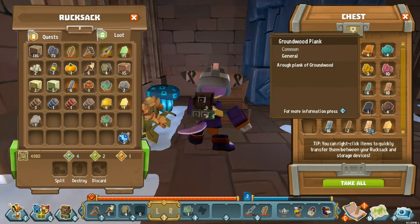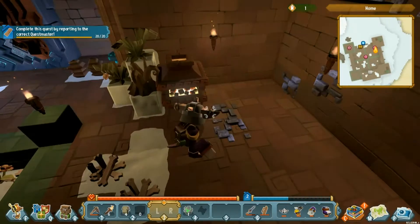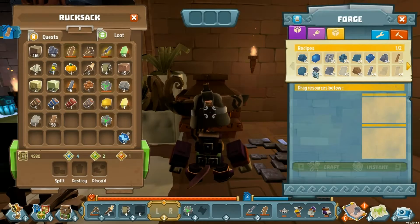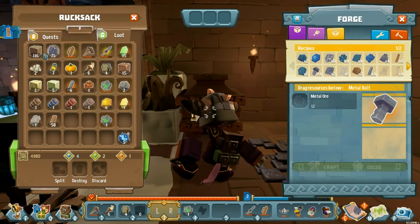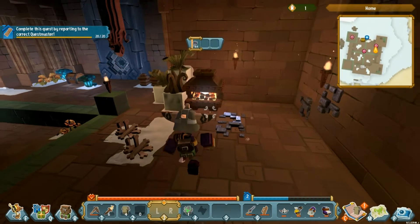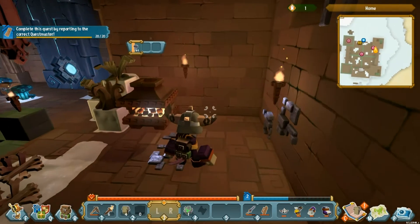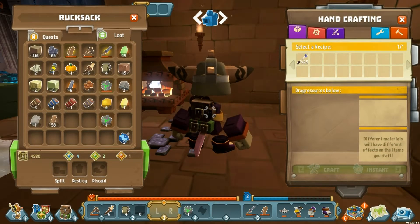Wood, wood, wood — there we go. Standard ground wood plank, easy to come by. We have a completed quest we haven't even started today. Metal bolts can be made with any type of metal ore — we have 75. Let's toss that in and craft four metal bolts. It takes 30 seconds and you can walk away. It shows you the progress above it and you can have three things in queue.